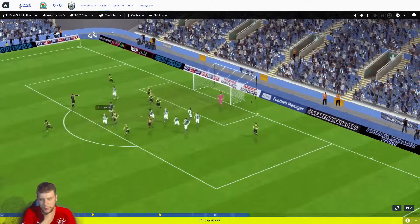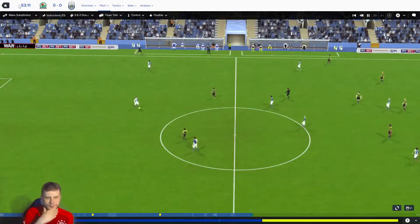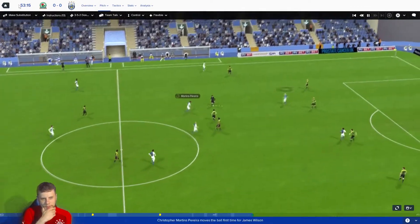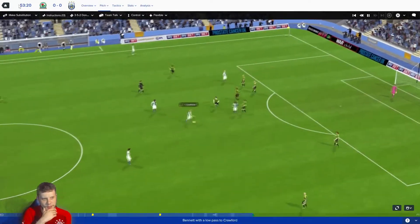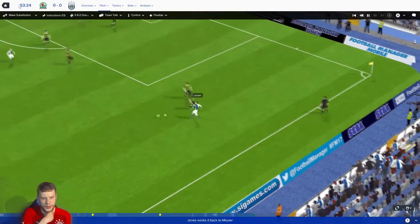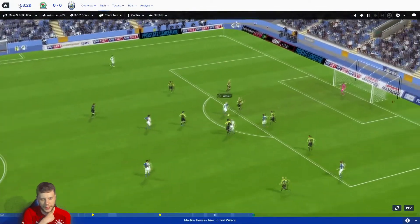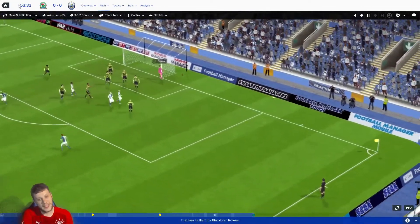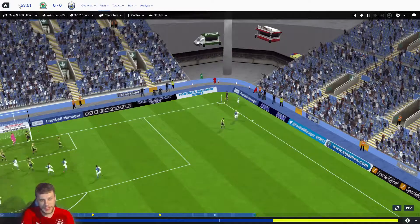That's an absolute howler from Crawford. Fulton, Crawford, Martins Pereira, Wilson, Bennett, Crawford, out to Griffiths Jones — this is good but the touch is poor. Two men come out to meet him. Myler, Martins Pereira, Wilson — Steele makes a save, I think it was going wide anyway, but still — the keeper's made the save. We retain possession.